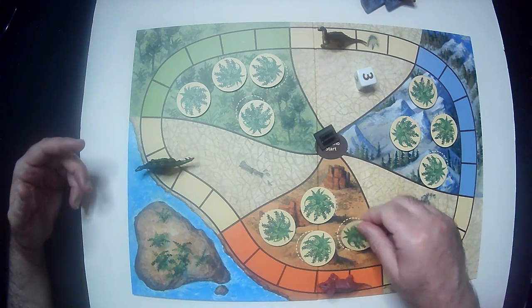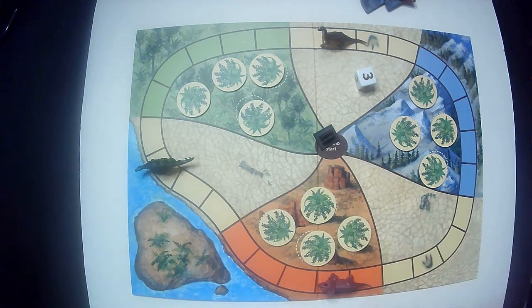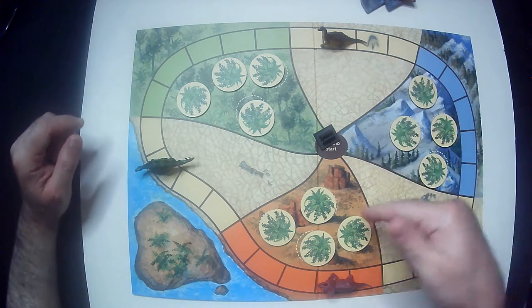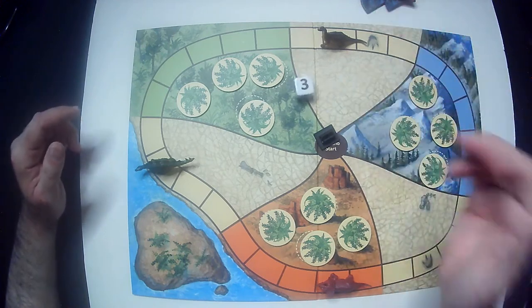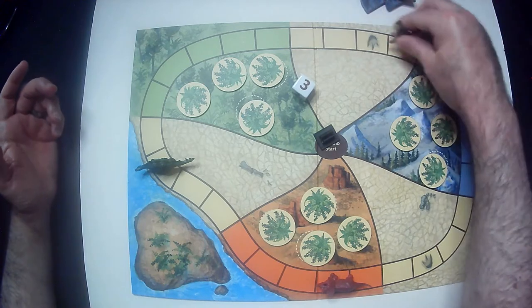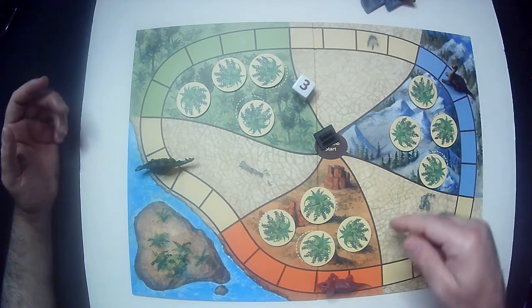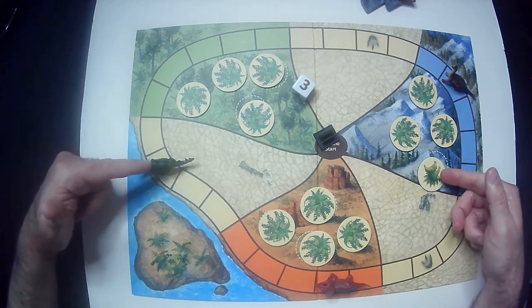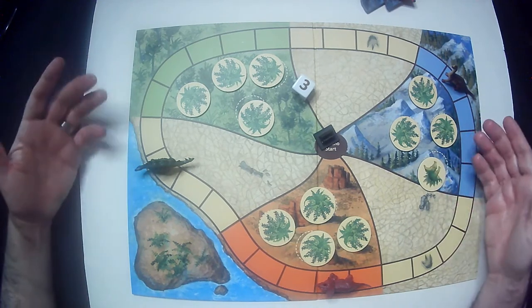Because you're going to flip it back over — that's the memory part of the game. So flip them back over. Now you know Brontosaurus is over here, so you're probably going to want to get them closer. We'll say three — you don't need to flip that one over, you can just check this one. So now you know Stegosaurus is here, and he's going to move all the way here. Looking pretty good.